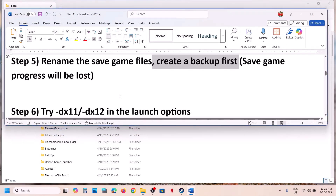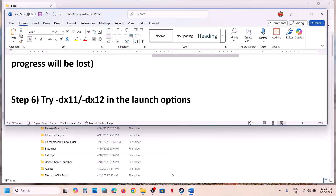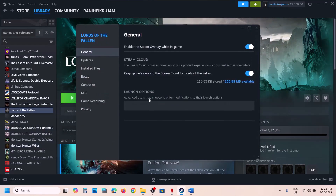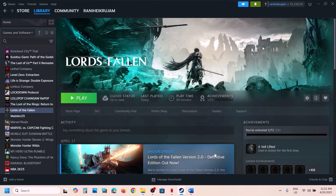The next step is to try DX11 or DX12 in the Steam launch options. Right-click the game in Steam, select Properties, and in the Launch Options field type -dx11. Launch the game and check. If that doesn't work, try -dx12 instead. If still not working, remove everything from the launch options and follow the next step.